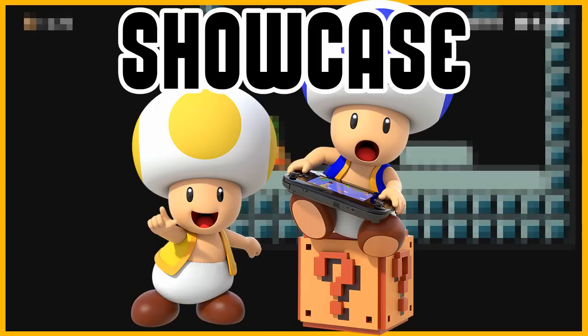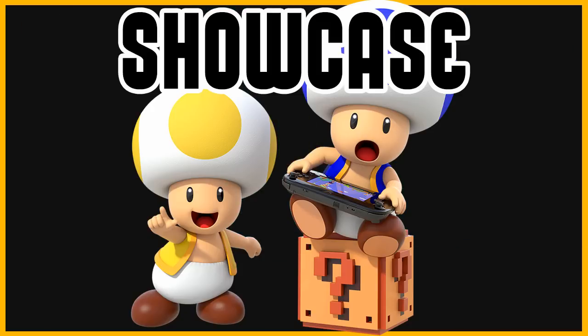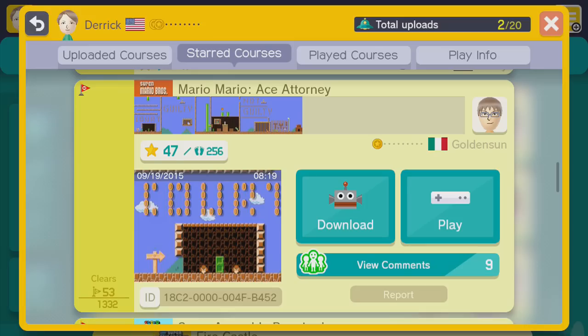Because of the nature of this course, I'm actually going to show off the ID now so you can try it out before I show it off, because me playing through it spoils how to beat this course. It is like any Ace Attorney game — you have to figure out the mystery. So here it is right now and let's get to it.